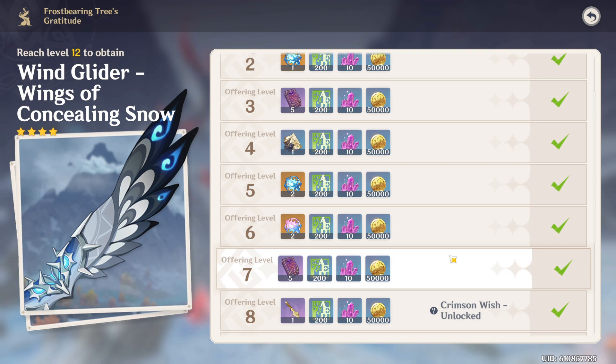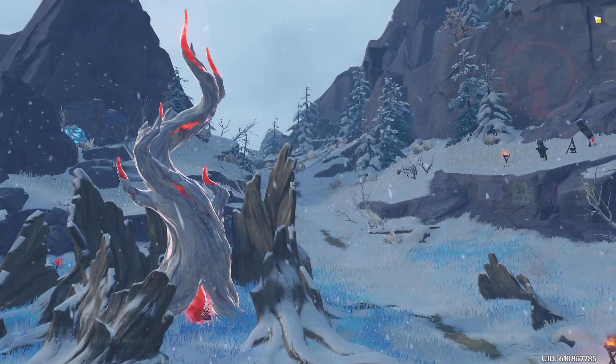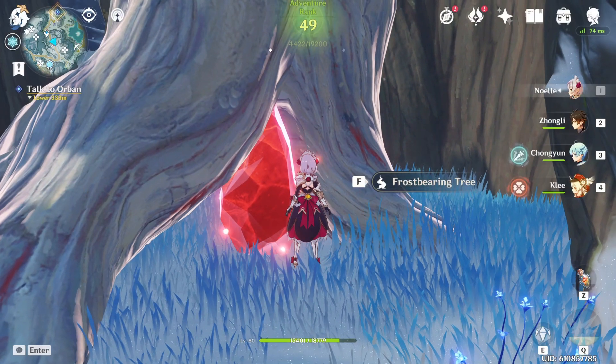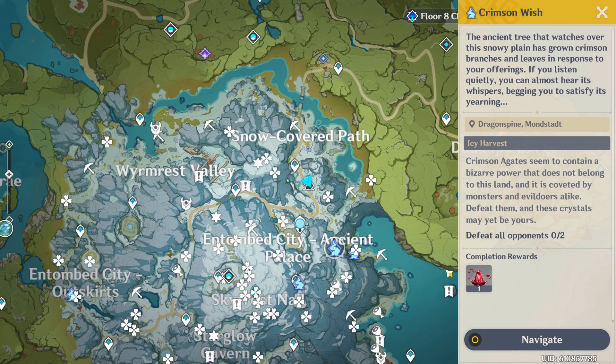Hello everyone, you're watching another video on the Crimson Agate. In this video I'll show you 44 different locations, so along with the previous video it's enough to get you to level 8, which means you'll be able to do the Crimson Wishes and constantly get the Crimson Agates in the world. Excuse my voice — I've been up for about 26 hours trying to get all the Crimson Agates. Anyways, let's get into it.